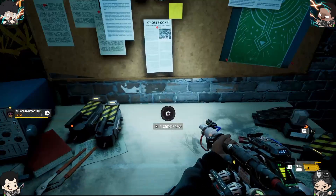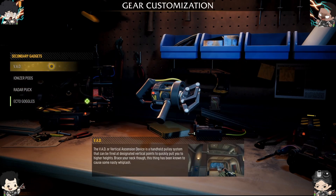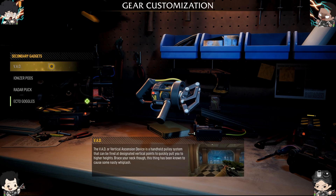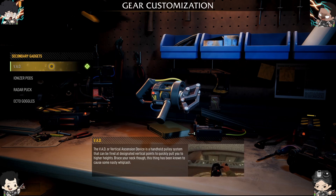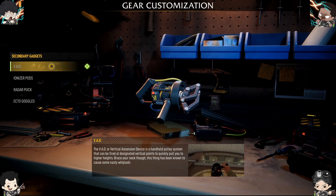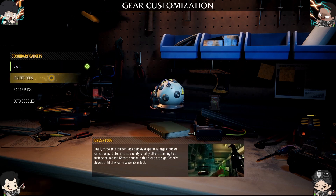As you upgrade your level, you can actually have secondary gadgets. The secondary gadget you start off with is the VAD — Vertical Ascension Device — and it does what it shows. At the base of some vertical surface, you activate it, you climb up, and then you're done.